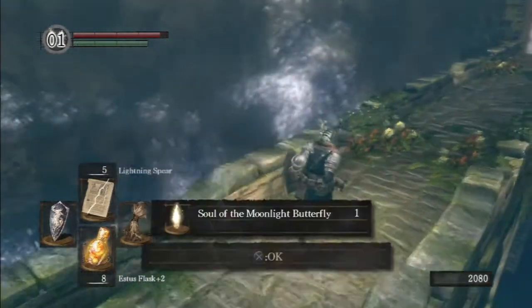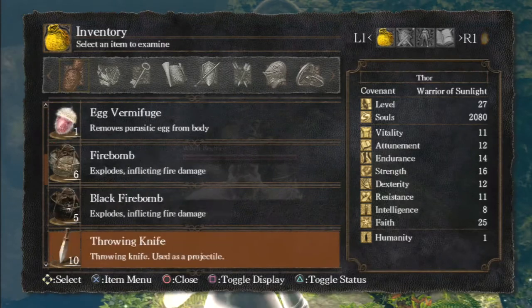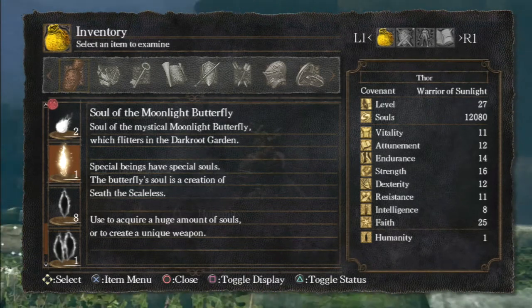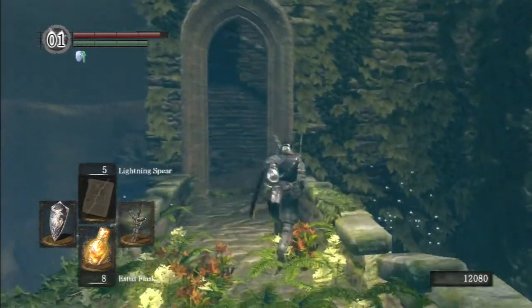Easy. The Moonlight Butterfly really isn't too difficult, but you do get its soul, so it's worth killing. When you get a boss soul you can use it to acquire many souls or create a special unique weapon. I'm going to keep it to show you what the weapon is later. This butterfly soul is a creation of Seath the Scaleless, the dragon that betrayed his own kind at the beginning of the game. He's the one who has those necromancers looking for maidens, and he makes these butterflies.